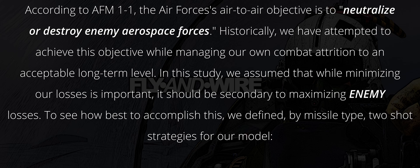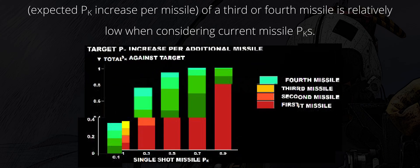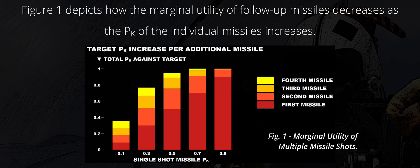To see how best to accomplish this, we defined by missile type two shot strategies for our model: shoot and shoot-shoot. The shoot strategy assumes that each blue fighter launches only one missile at any single bandit, although a second missile may be launched at the same target once the outcome of the first is known. In this case, a blue fighter may have multiple missiles airborne and guiding, but each missile must have a different target. The shoot-shoot strategy considers a scenario where a second missile is committed to the same target before knowing the outcome of the first missile. We elected not to examine a shoot-shoot-shoot or higher case because the marginal utility — the expected probability of kill increase per missile — of a third or fourth missile is relatively low when considering current missile probability of kills. Figure 1 depicts how the marginal utility of follow-up missiles decreases as the probability of kill of the individual missile increases.